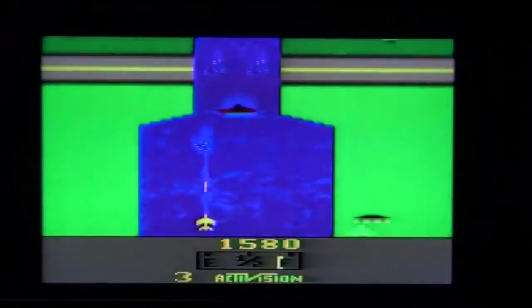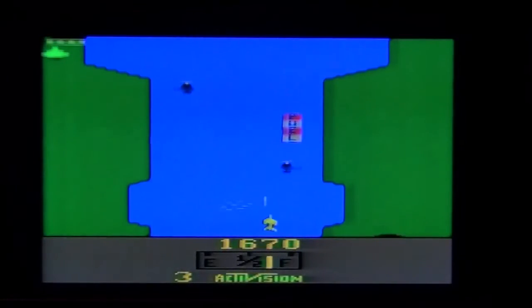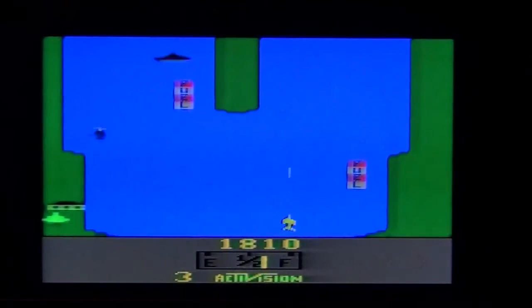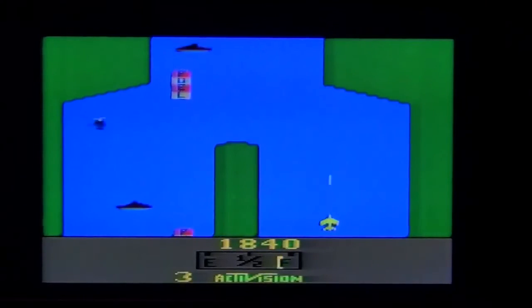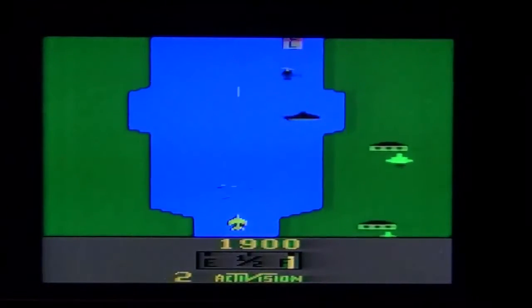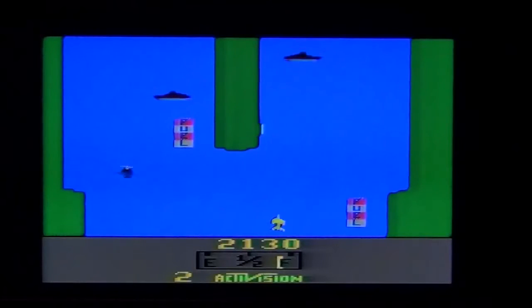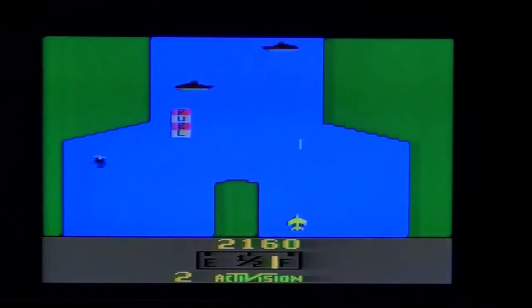River Raid was released in 1982 for the Atari 2600 and later for other consoles of the time. Basically, you control a plane shooting down helicopters and ships. You can also pass over fuel depots to fill up your gas tank, and you can destroy them for points as well. They also made a sequel.